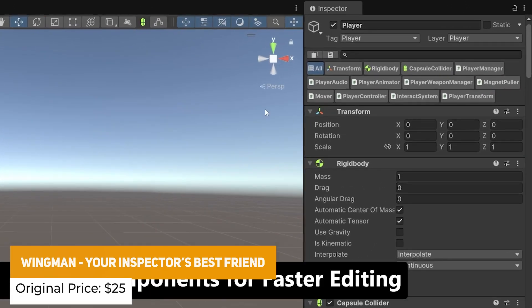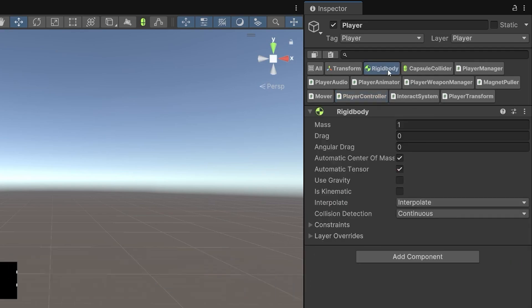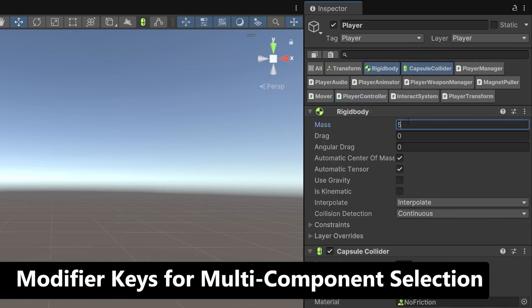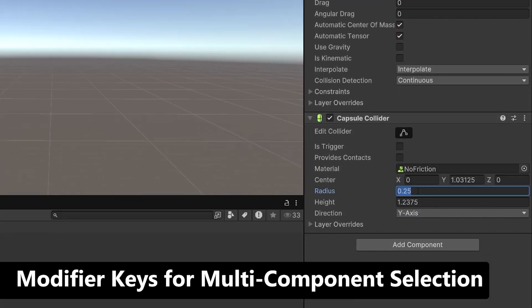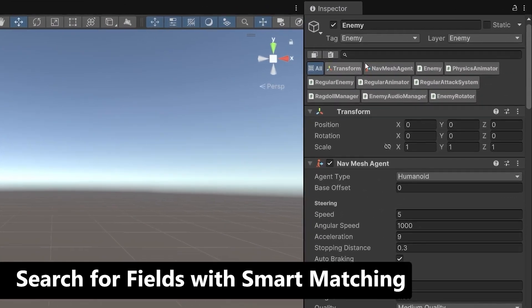We've got Wingman — The Best Inspector's Friend — a minimal UI for Unity's inspectors designed for making editing fields and managing components faster and easier. It features search, copy and paste, flexible selections, drag and drop, context menu, settings menu, persistent data, and support for custom inspectors.